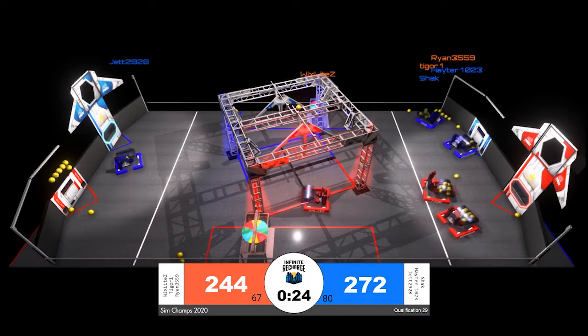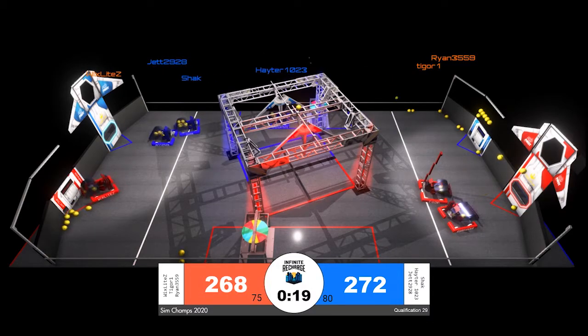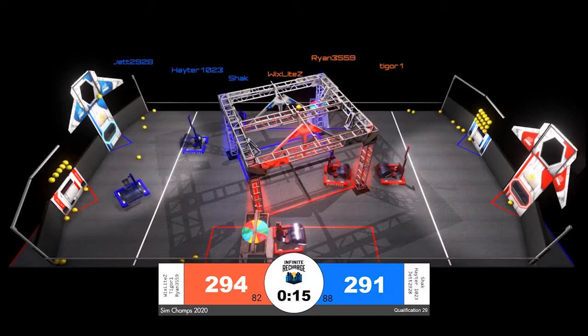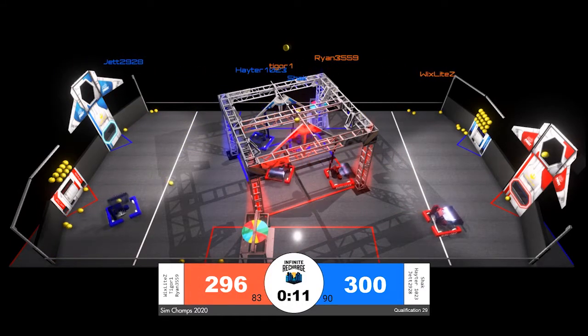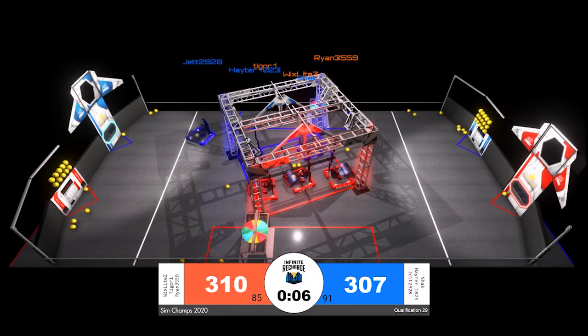Blue alliance is 10 scored power cells away from the shield generator energizing ranking point. Red alliance needs a bit more than that if they want to get to that 90 power cell target. With 20 seconds remaining in the match, Shack, Jet, and Hater are all firing power cells for blue to hit that 90 power cell target — and they make it happen with 12 seconds remaining.